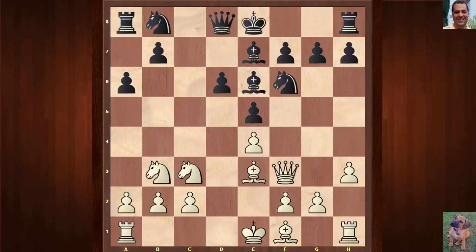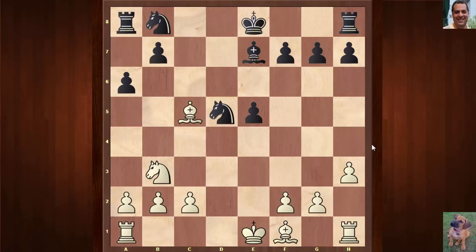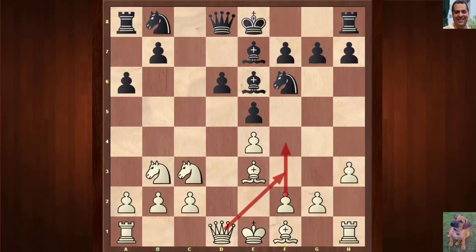For example, if castles like this, it's probably designed against something like d5 - designed against that, and there will be problems here for black. Let's just check this. If bishop takes, I think we can just take and this position should be okay for white, slight edge. But here, funny enough, g4 was played.